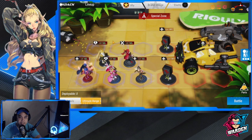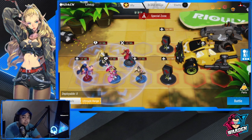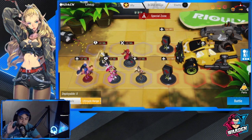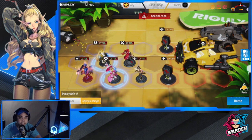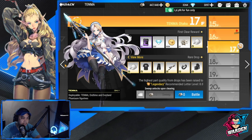If you are stuck with a specific stage, consider upgrading your skills — skills of your figures — and also your gear, because that is probably the key to clearing these stages. There will come a point where you'll be stuck at a certain level because you're waiting to ascend or promote a certain figure. The best things to do are upgrading gear and upgrading skills.